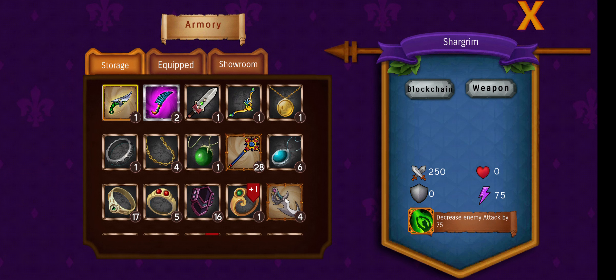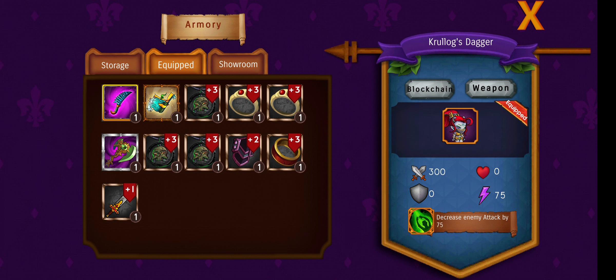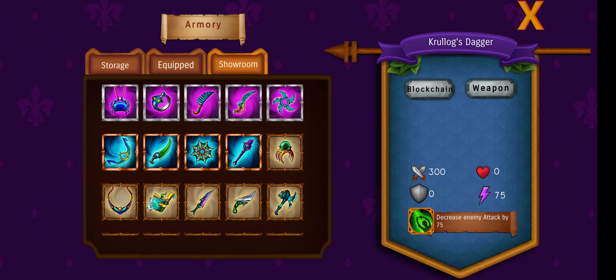Armory: here you see all the stuff you have in storage. In the equip section you show what you equip. And in the showroom you can see all the NFTs you can currently drop in the game.